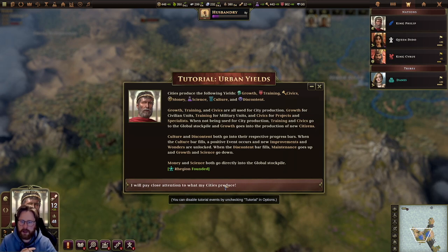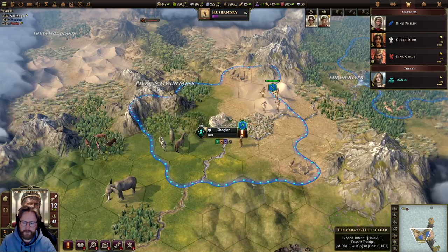Cities produce the following yields: growth, training, civics, money, science, culture, and discontent. Growth, training, and civics are used for city production — growth for civilian units, training for military units, and civics for projects and specialists. When not used for production, training and civics go to the global stockpile, and growth goes into the production of new cities. Culture and discontent both go into their respective progress bars. When the culture bar fills, a positive event occurs and new improvements and wonders are unlocked. When the discontent bar fills, maintenance goes up and growth and science go down. Money and science go directly into the global stockpile.